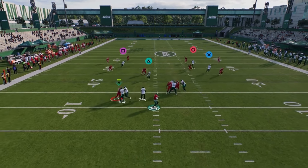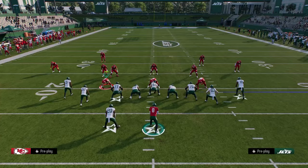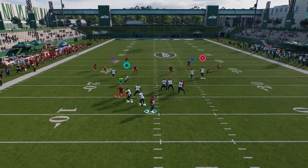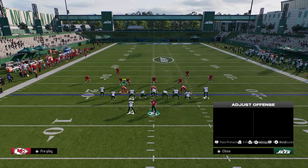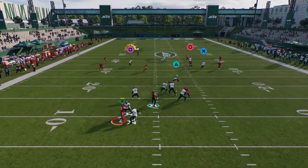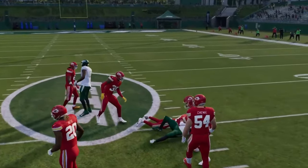You're going to see that we just have a simple high-low read. The main route you're going to hit is this post — it gets into a really cool pocket in the middle of the field, and we can throw this post against pretty much everything. See how the underneath zones get sucked down and this post kind of gets into a really nice spot in the middle of the field.